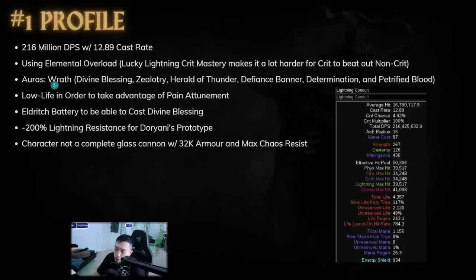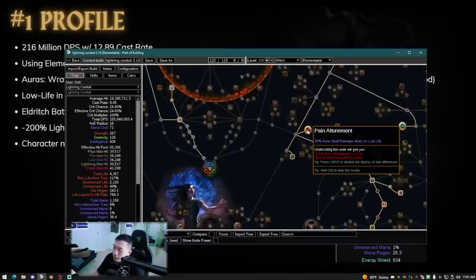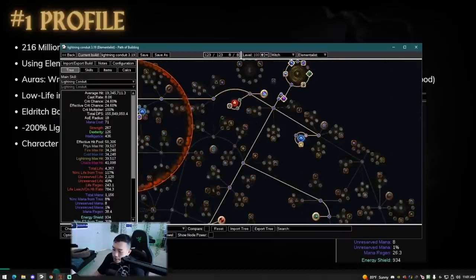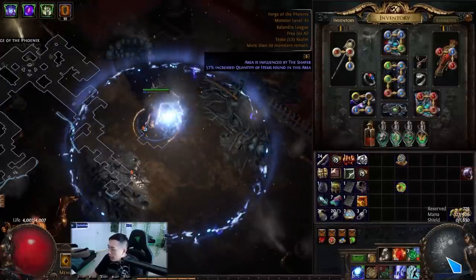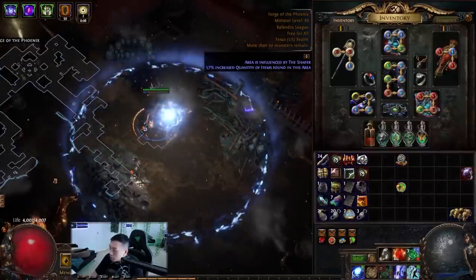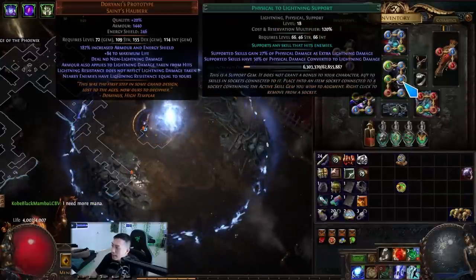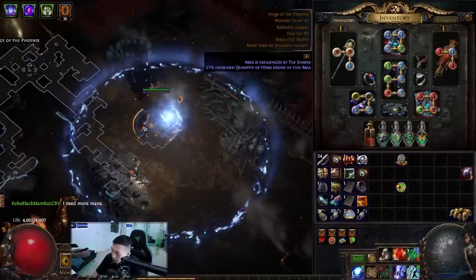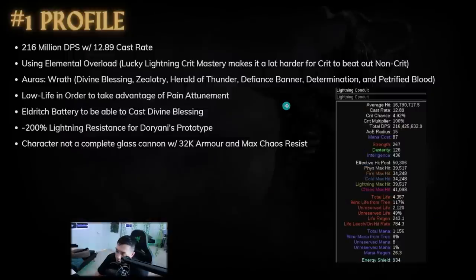This person is running four auras: Wrath with Divine Blessing, Zealotry, Herald of Thunder, Defiance Banner, Determination, and Petrified Blood. He's actually low life in order to get 30% more spell damage when on low life — that's called Pain Attunement. Eldritch Battery is being used, which allows you to cast Divine Blessing. I have energy shield of 1600 and Zealotry costs 411 mana — your energy shield counts as mana with Eldritch Battery.